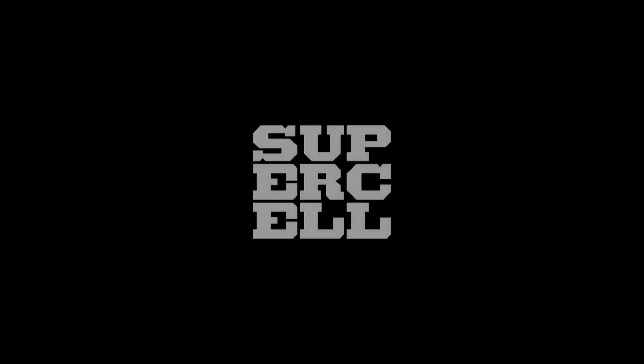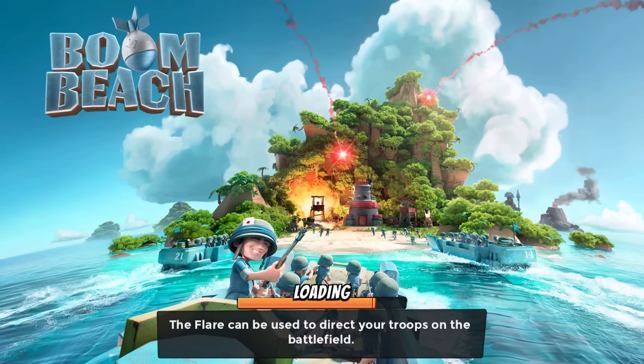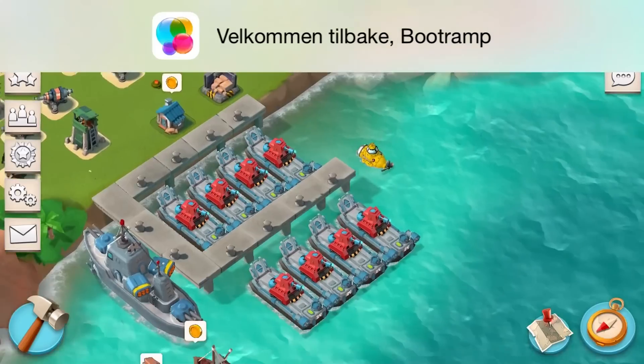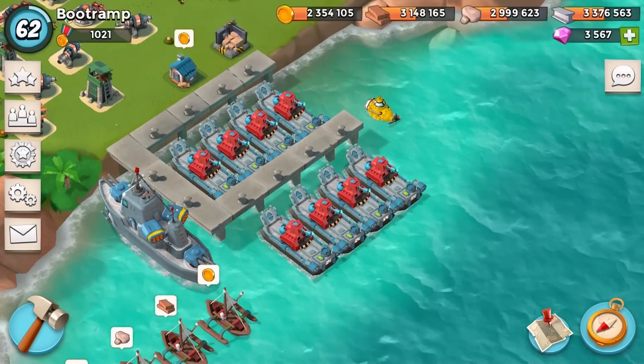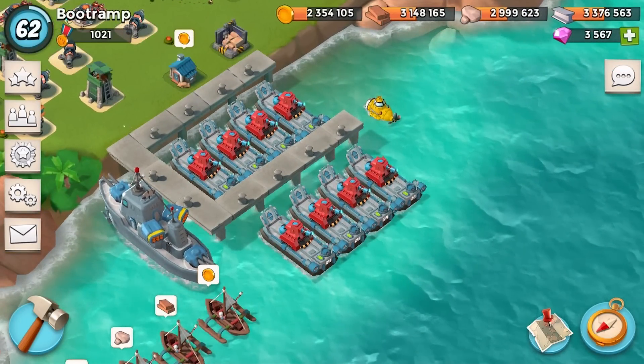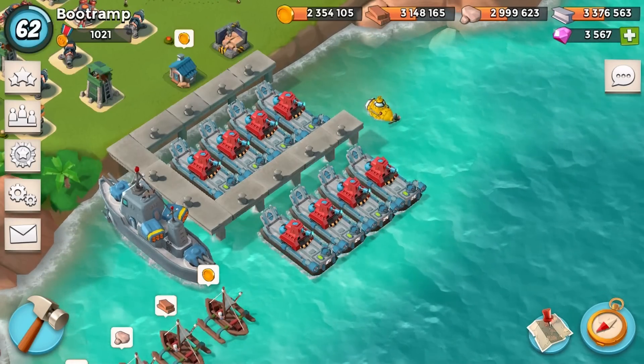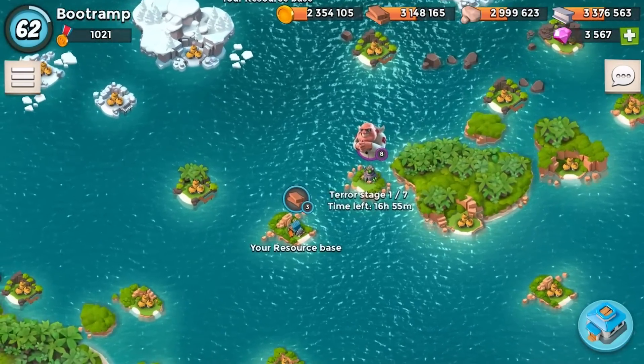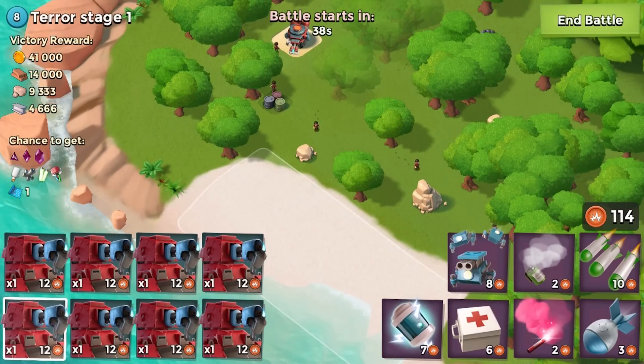Hey, what's going on guys, this is Bootry and I'm playing Boom Beach. Dr. Turris is here and I'm gonna be smacking him down with all scorches — talking about eight landing crafts with scorches on it. This is the kamikaze combo: they run in, burn everything, and explode like a banana.